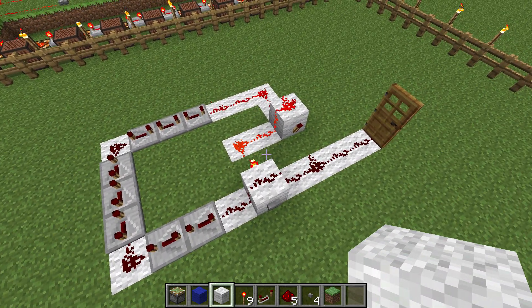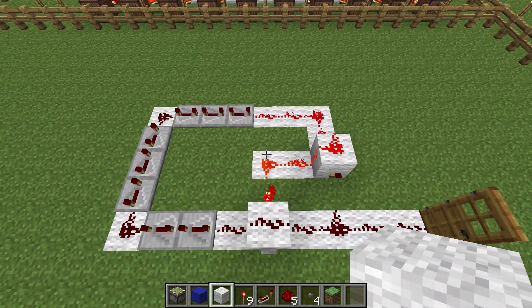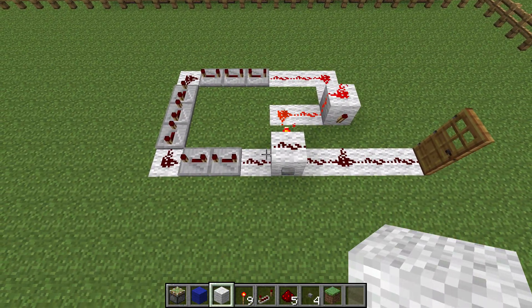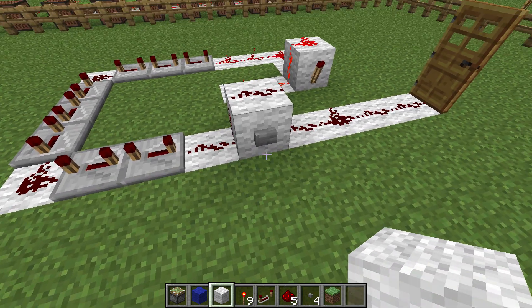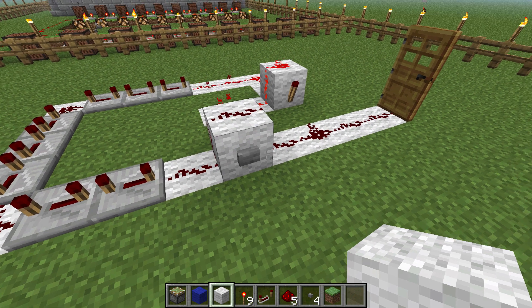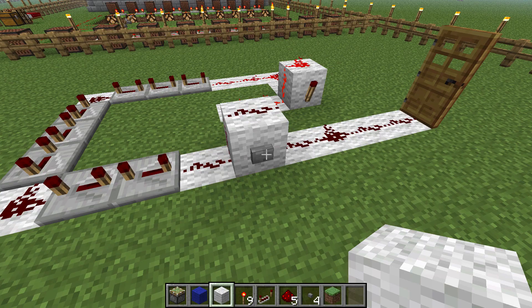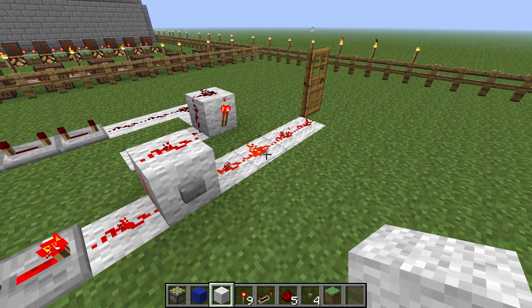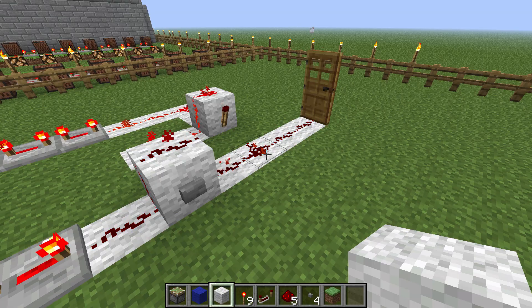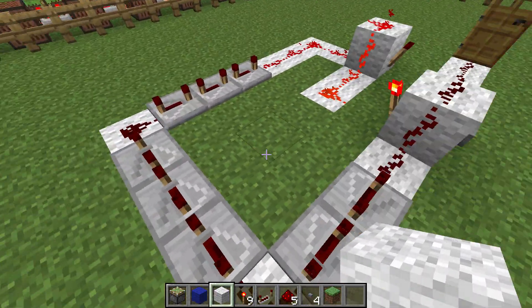He asked me to make a monostable circuit and the pulse limiter, but I'll do the pulse limiter in a different video. For now it's going to be the monostable circuit, because there's quite a bit of different things you can do with it. So basically it's an RS NOR latch hooked up to automatically reset, and you can add in the reset timers to decide how long or short this can happen.